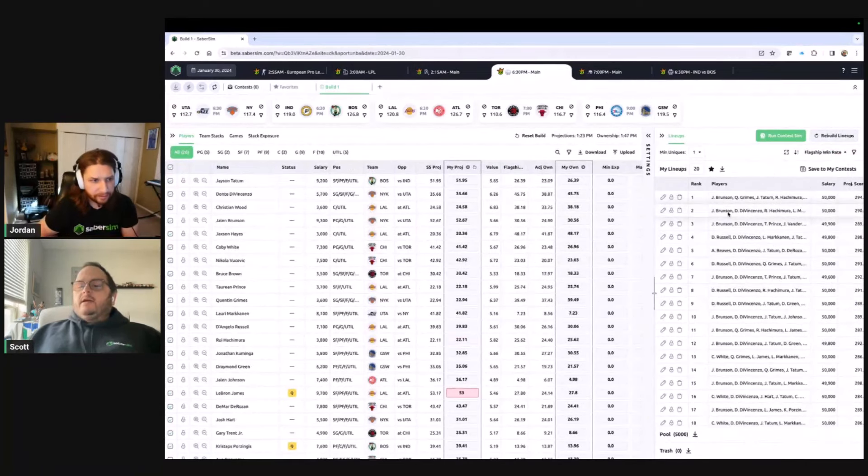For NBA late swap specifically, if you've got three, four, or five different builds you've created for different contests that you want to sim, instead of having to wait for one to finish before going to the next — because we literally couldn't run them simultaneously before — now we will actually run them simultaneously. There does come a point where they get queued if you're running a very large number, but if you're using the app normally you likely won't run into that queuing problem.